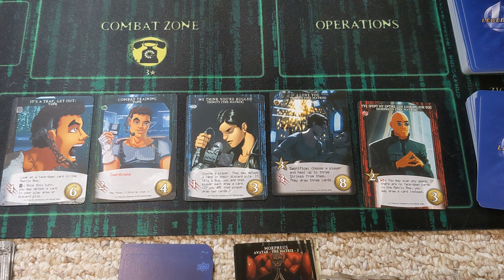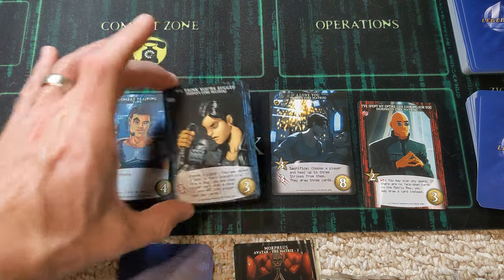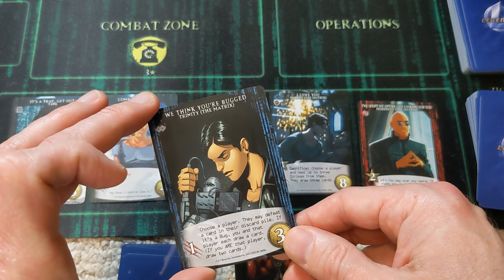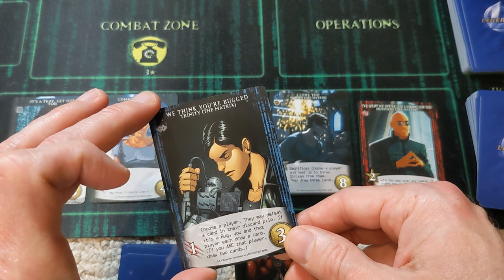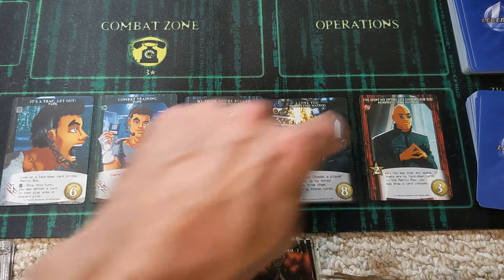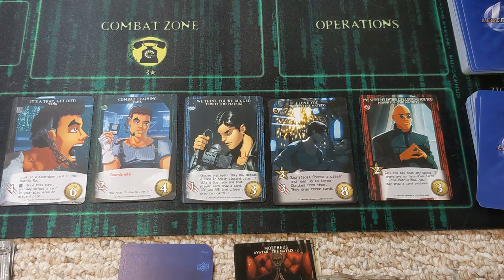We'll replace the card that was taken. The new card looks decent: choose a player, they may defeat a card in their discard pile, and if it's a bug, you and that player each draw a card. So that's good defense against the system cards that are mixed in.